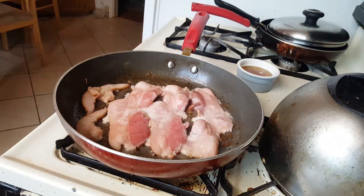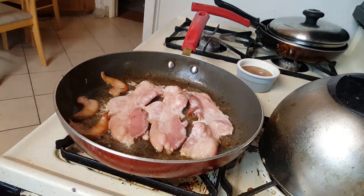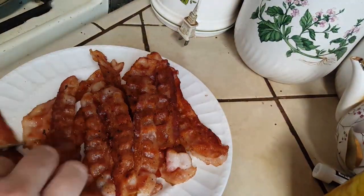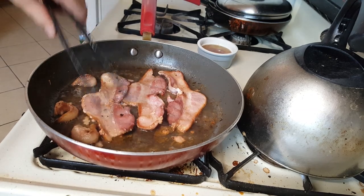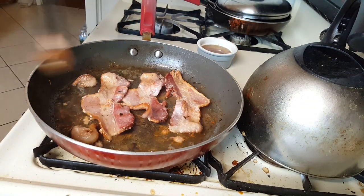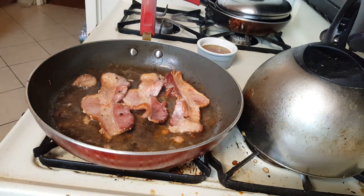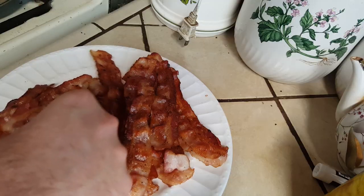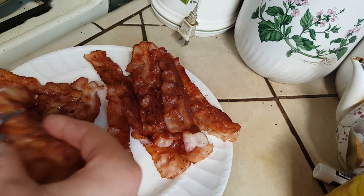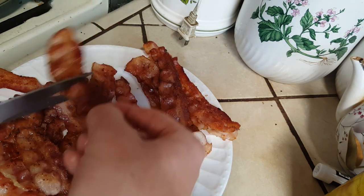Once all your extra thick bacon is done and on the rack, give it a few minutes to cool off, then get those kitchen shears and trim it. Mainly just get rid of those big fat pieces — they're pure fat, so there's only so much you can do with them. Also cut up all the bacon so it fits easily on your bun. You don't want it sticking out, because then the grease goes down the side of the bun and it gets all mushy. Same story with your thin-cut bacon — cut it in half so it fits just right on the sandwich.